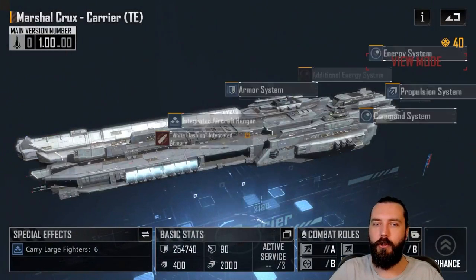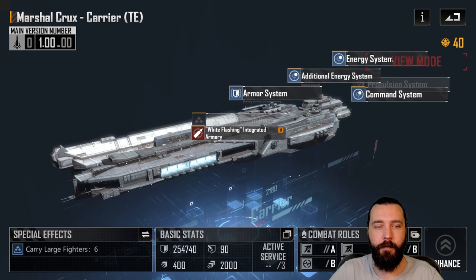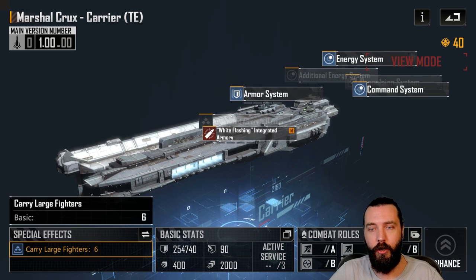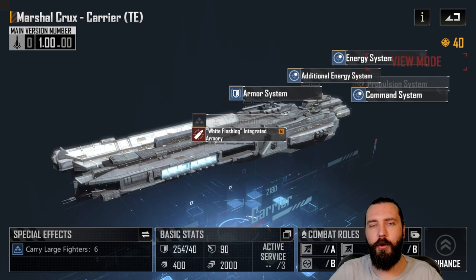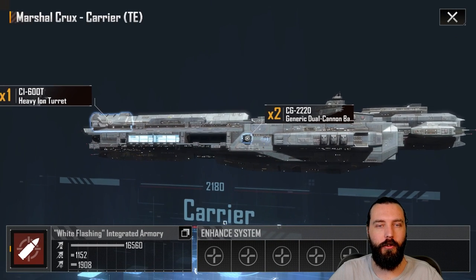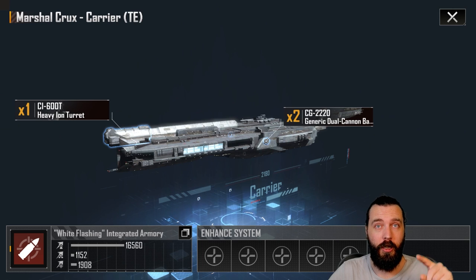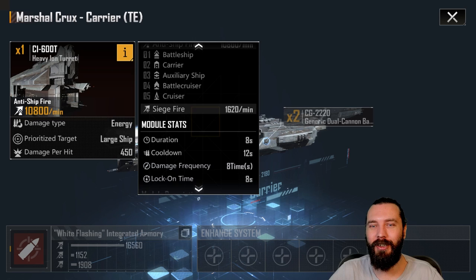Anyway, so these are the base variant, I believe - this is what you'll get if you pick it up from a box as bog standard. As we can see here, it carries six large aircraft, large fighters. That's really good - six Vetus Bees or anything like that. That puts it about on par with the base CV3K, but because it has this integrated armory with this giant ion cannon on the front, which is very cool looking - this is my favorite looking ship in the game now, it has taken the spot.